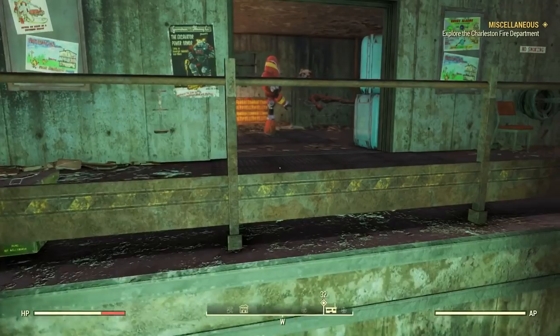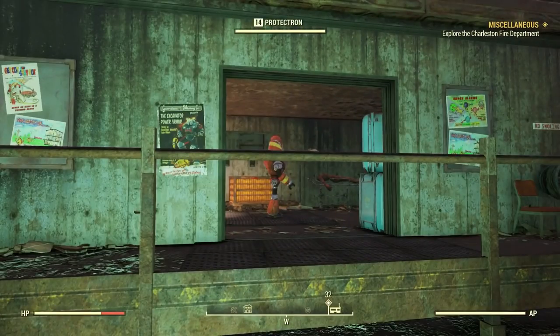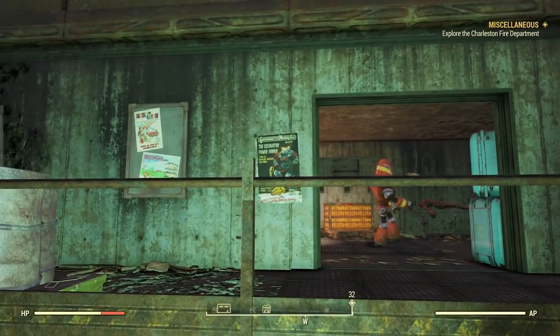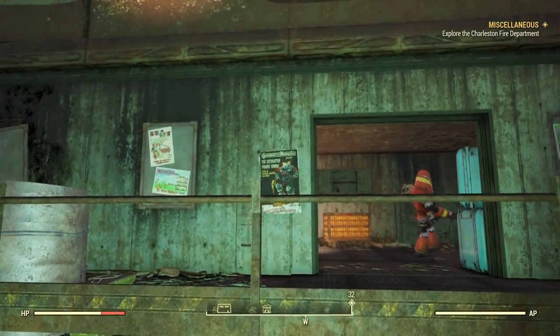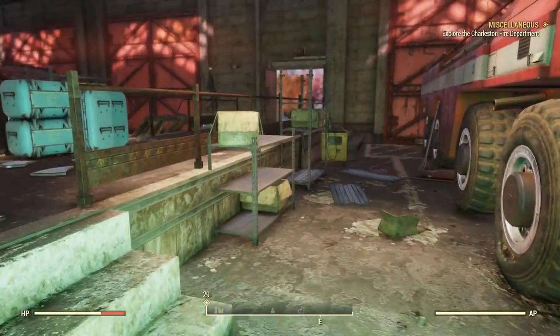Let's unlock this tool chest — I'm sure something great will be inside of it. Not so much really, just a few rounds. Oh whoa, look at that — there's a burnt body lying there. There's a poster for the excavator power armor hanging there — we'll go look at that here in a second.